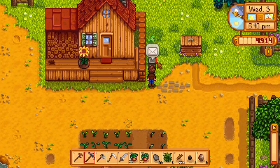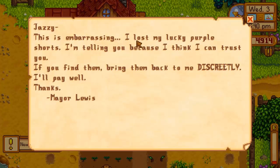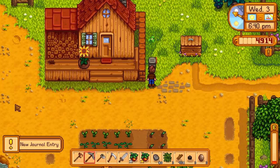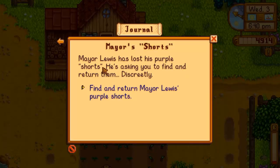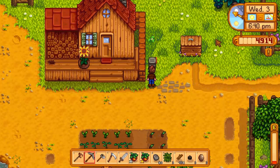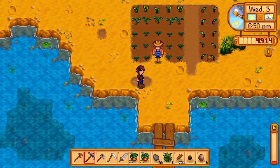I forgot to read the letter as well. Mayor Lewis writes: 'This is embarrassing. I lost my lucky purple shorts. I'm telling you because I think I can trust you. If you find them, bring them back to me discreetly. I'll pay well. Thanks, Mayor Lewis.' I'll accept that quest if I find the lucky purple shorts somewhere. Mayor Lewis has lost his purple shorts and is asking me to find and return them discreetly. I'll keep my eyes open — if I find them, hopefully he'll give us a reward.